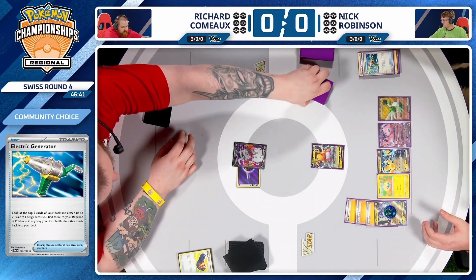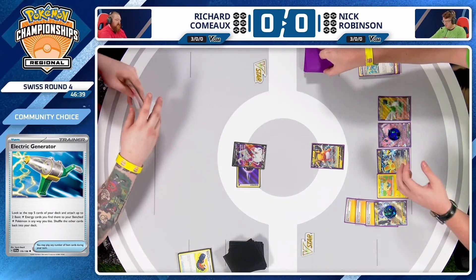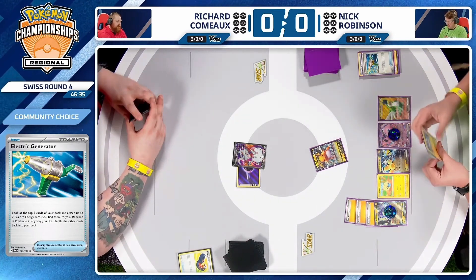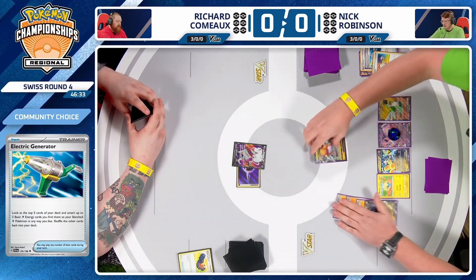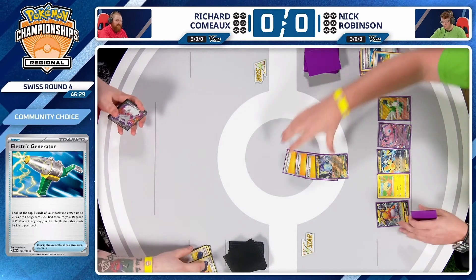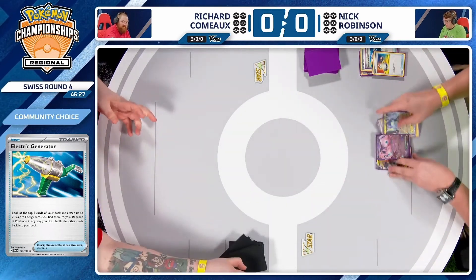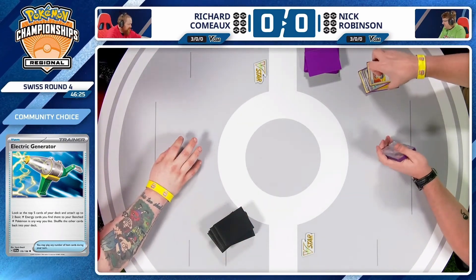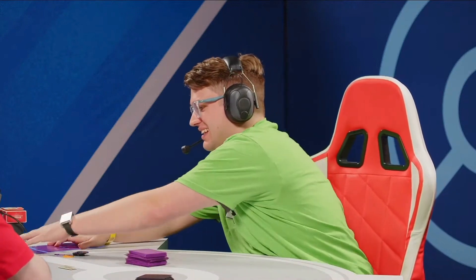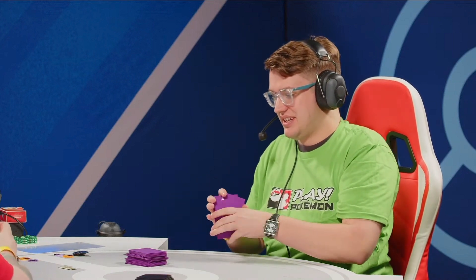One Switch, two Escape Rope, and two Beach Courts are the outs here. Restart for three — there's a Switch. And there you have it. Miraidon doing Miraidon things. Nick taking Game 1 with a turn-one knockout. Richard did have that Gengar in his discard pile — he could have used that ability to put it onto the bench so that situation maybe didn't come up. But if that Zoroark gets KO'd that turn, you probably just lose the game regardless.